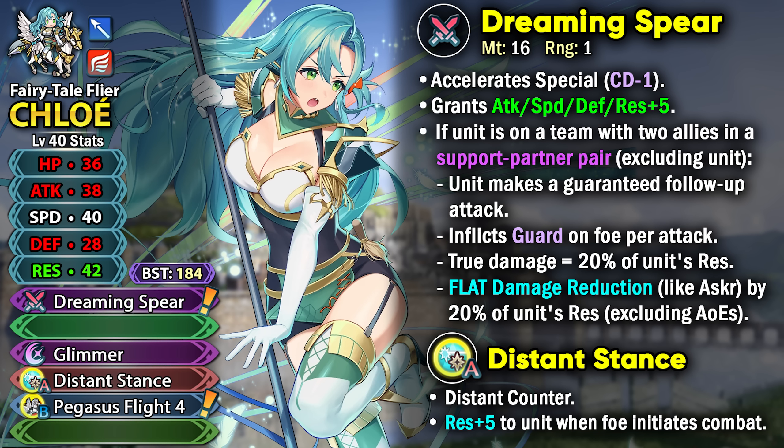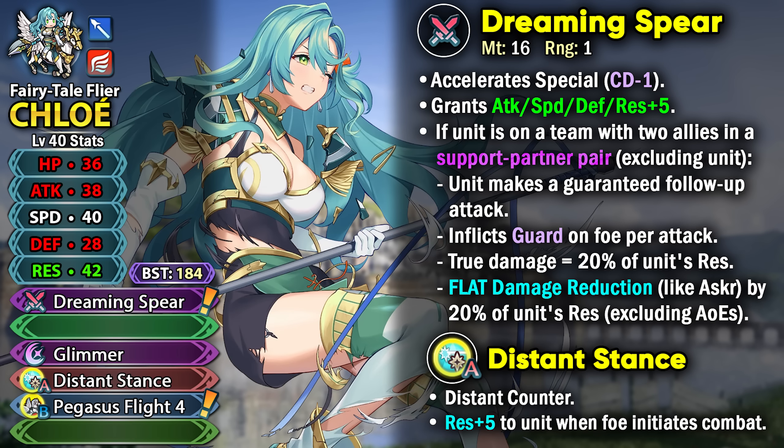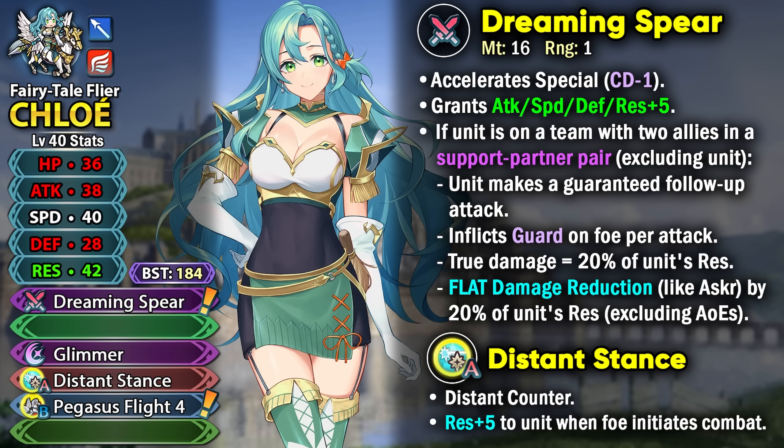These visible stats are going to have pretty good synergy with Pegasus Flight, giving her better visible checks. If she's on a team with 2 allies in a support partner pair, she's able to get 4 effects. The condition of her weapon is pretty easy to meet.